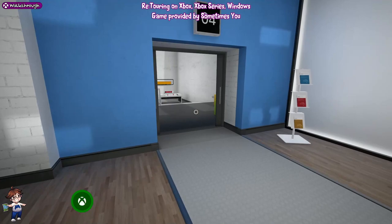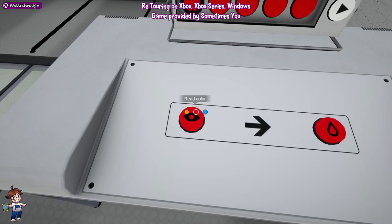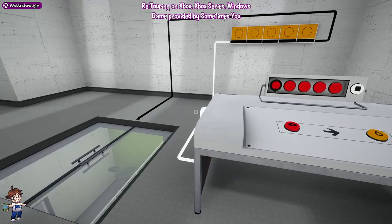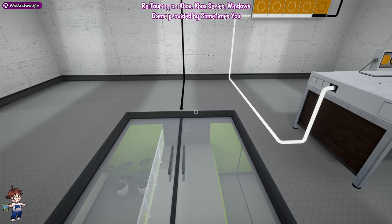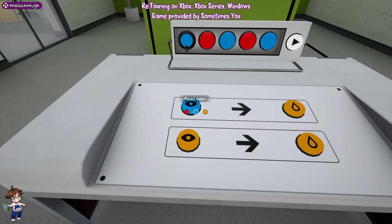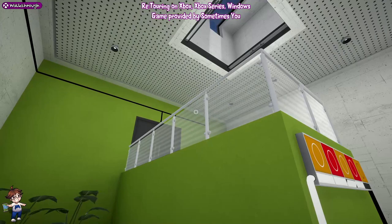Moving down now. These buttons work so that the eye icon means if it's a certain colour, change it to whatever that colour is. We want it to go orange, so if it's red, we switch it to orange, then click play. Then for the next section, we want the blues to go orange - so if blue, go orange; if red, stay red. Press forward and it will open the door.